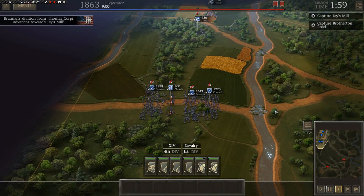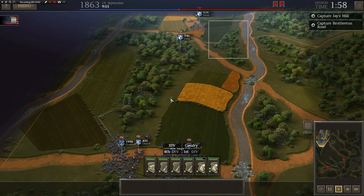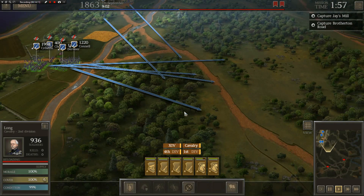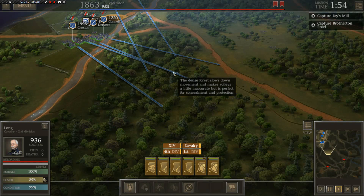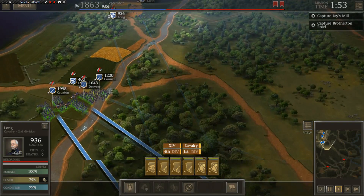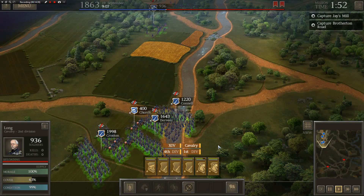Brannan's Division is already here from Jay's Mill, and we're going to have to bring these guys and take these Confederate strong points — of course, that's going to be done in the next part of the battle. If you enjoyed this part, make sure to hit that like button, comment, and subscribe. I'm also going to try to leave a playlist down there for other Ultimate General Civil War videos. YouTube is barely monetizing these videos anymore if they have 'battle' in the title, so sharing really helps the channel. Thank you so much for watching — we'll get to part two soon enough. Take care, boys, and glory to the Union!